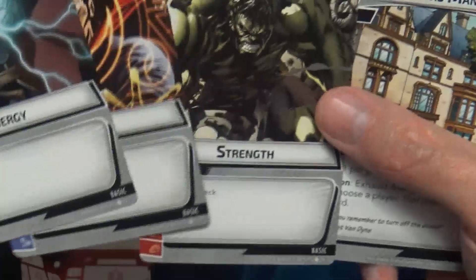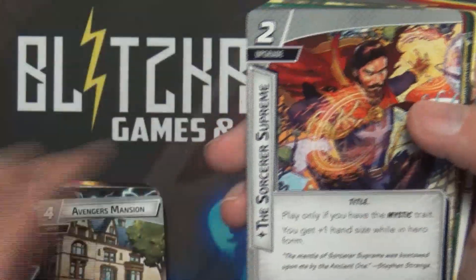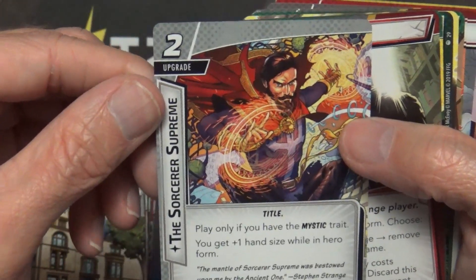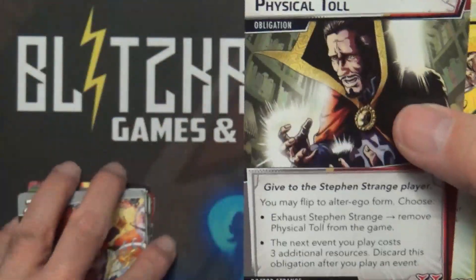They usually send one each of Strength, Genius, and Energy in every starter deck. Avengers Mansion is pretty standard inside the decks I've seen. The Sorcerer Supreme card is pretty cool — now you can actually be the Sorcerer Supreme — and that rounds out his deck.